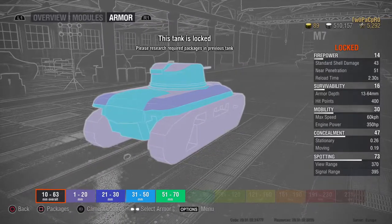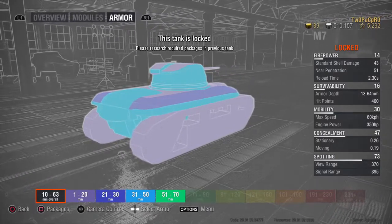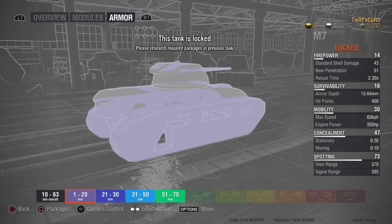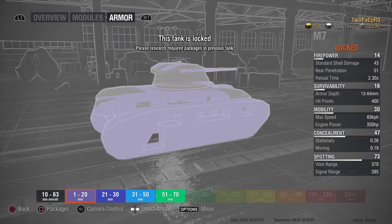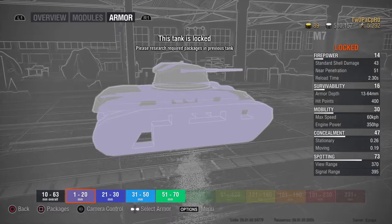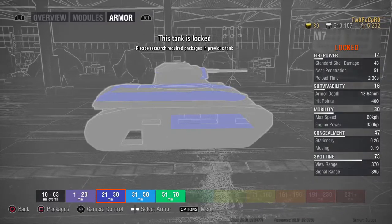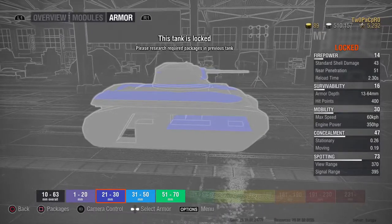Equipment options: possibly vents, sometimes a gun-laying drive for aiming. It's a proper stealth tank — it's not a tank to go out and farm damage. High caliber medals aren't going to come flowing your way. It's all about team assistance — spotting targets and doing a little damage where you can, being a pest, and swooping in for kills on low-HP isolated tanks.